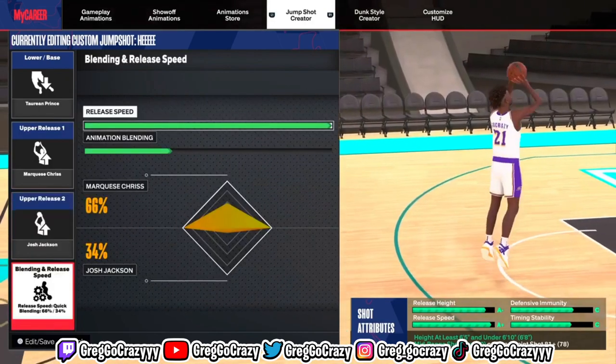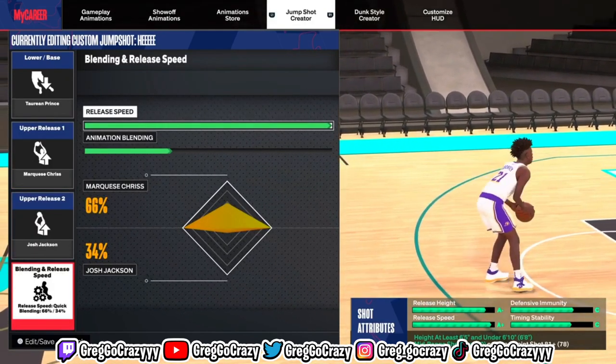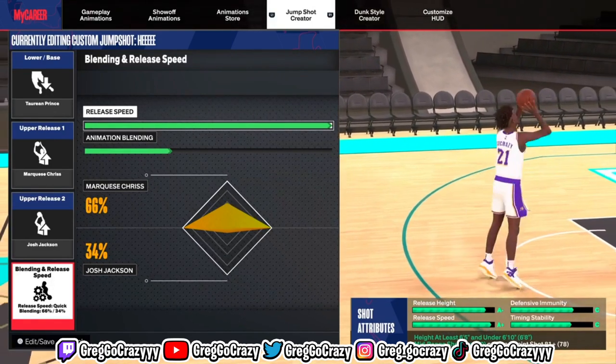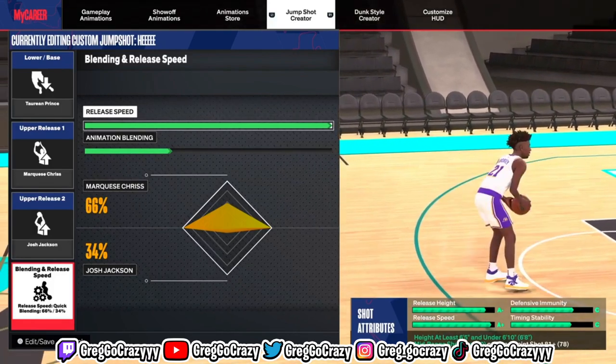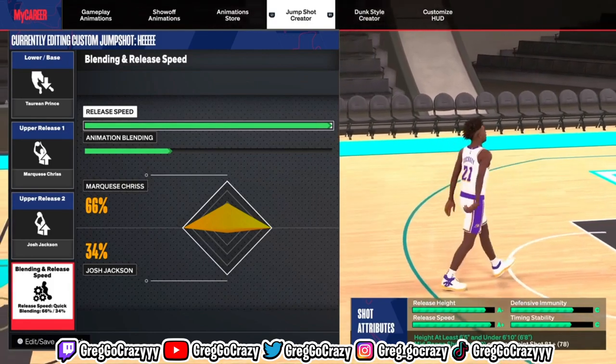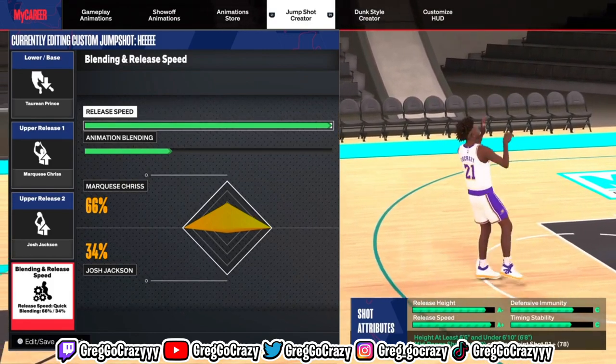For the blend on this jump shot, it's going to be 66-34. Now, you can't get A-plus on everything on a jump shot — that's not even possible in 2K. If you get an A-plus on everything on every jump shot in this game, I promise you, you're not really going to want to use it.